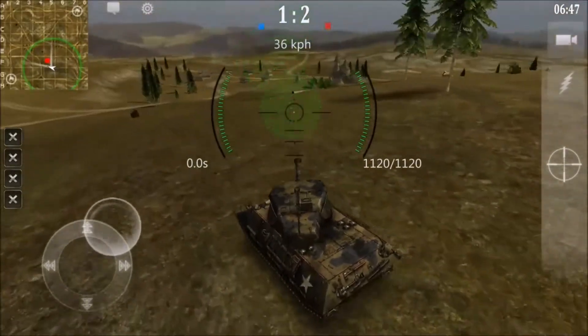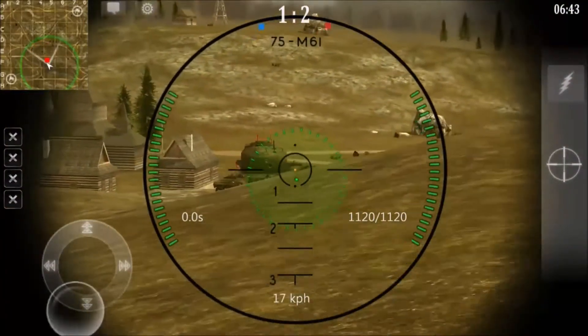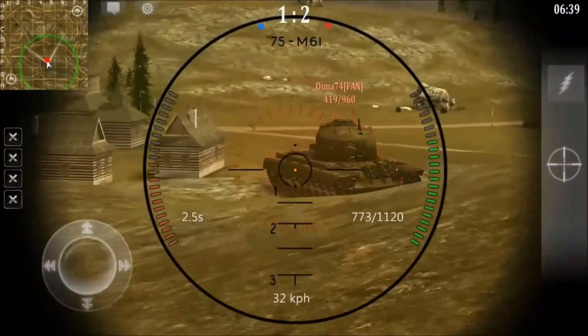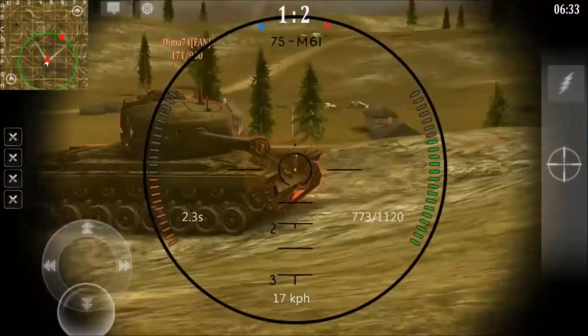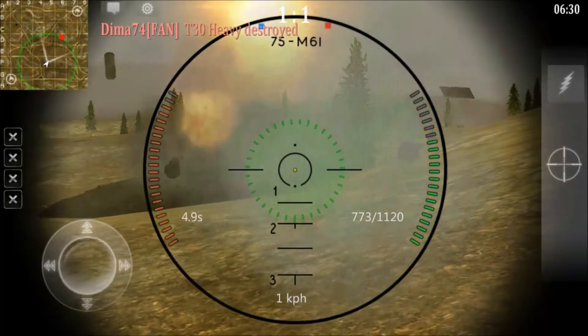My second tip is to get in close to these T-30s. Got to get in close. We're going to go ahead and rush this guy — try to get off a side shot here. We hit his turret, but don't pull back — rush in, go for a second side shot. We get it, and before he can reload we're going to pivot turn, pull back, give him something harder to aim at, and take him down.